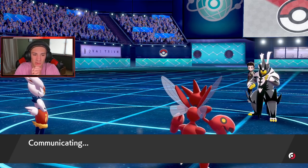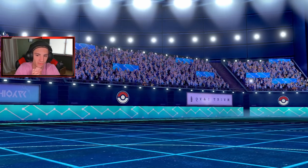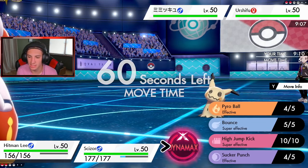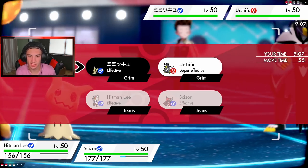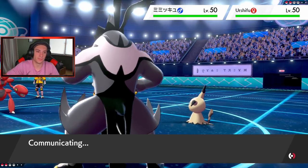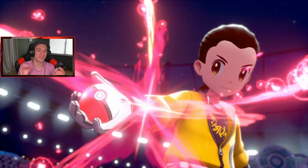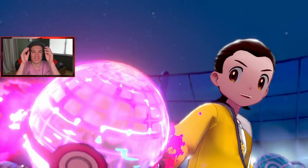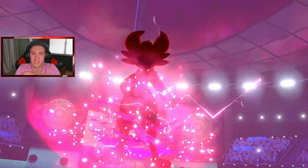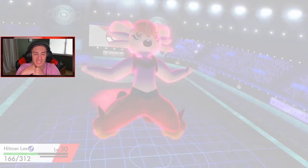Cinderace definitely outspeeds that Urshifu but I've gotta worry about Mimikyu. I'm going to Dynamax and go for Max Airstream — gives us a speed boost. Going for Dual Wingbeat here. Match one looking pretty good! I'm so mad that Mimikyu just dumped on my Alakazam — I wish we at least got off the Reflect. Actually maybe not, that was STAB super effective. Still, Cinderace and Scizor are coming up clutch.